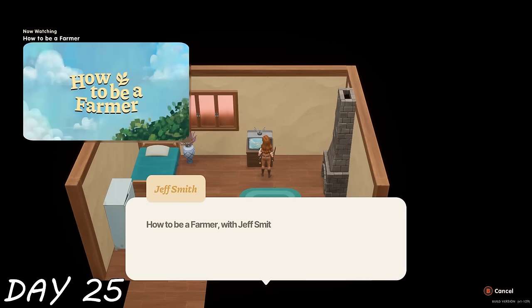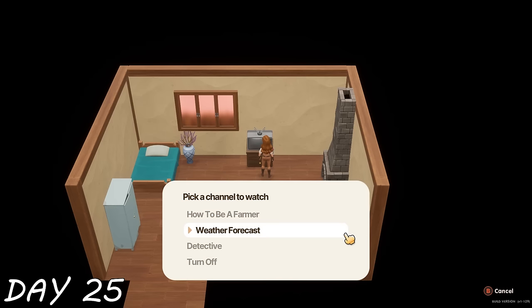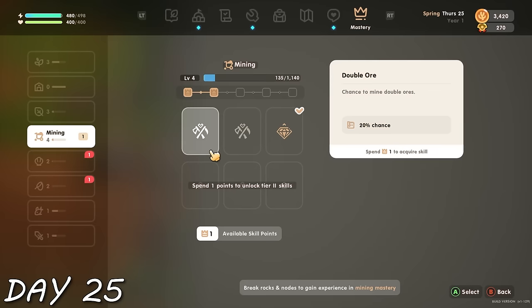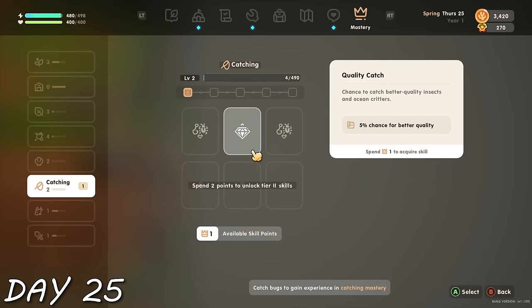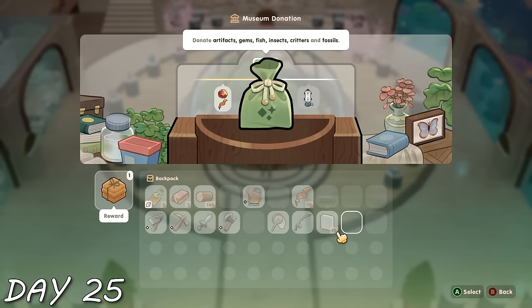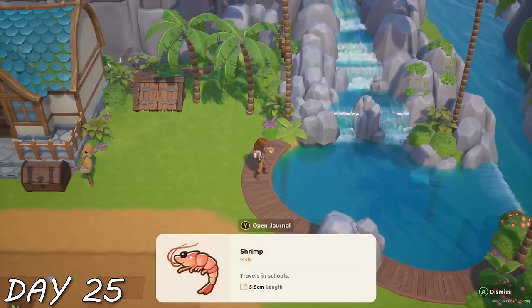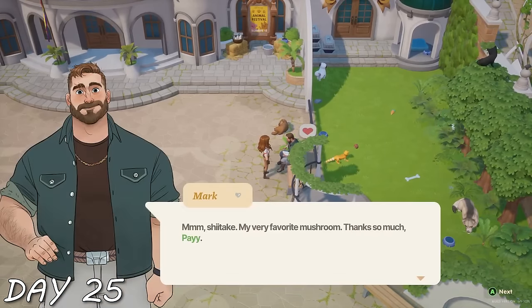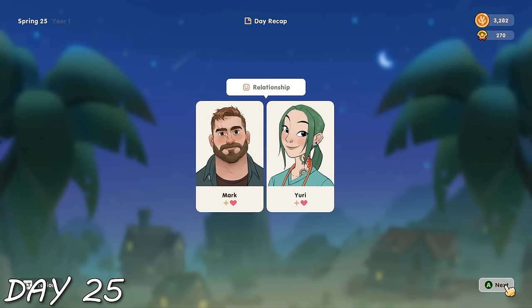Day 25 — I realized I'd forgotten the TV existed and had never turned it on. It gives you shows about farming, a detective show, and the weather channel. I also forgot skill points were a thing, so I upgraded a bunch of stuff. Then I headed to the blacksmith boys who opened so many coffers for me. I had so many things to donate at the museum — nearly at my 50 donation goal for the Kickstarter campaign. I did some fishing, gifted Mark his mushroom, did some bug catching, and got a heart with Mark and Yuri.